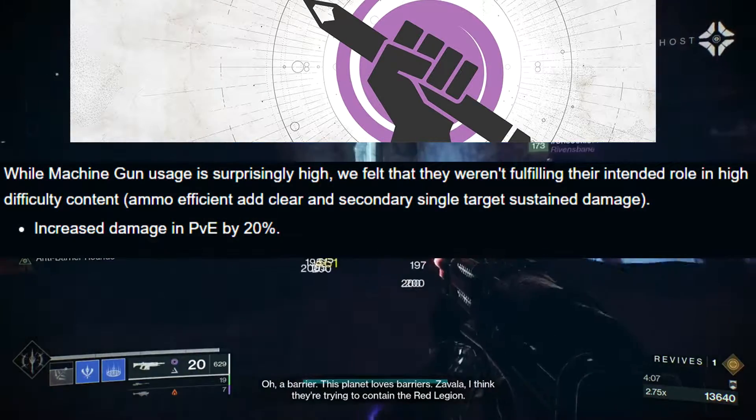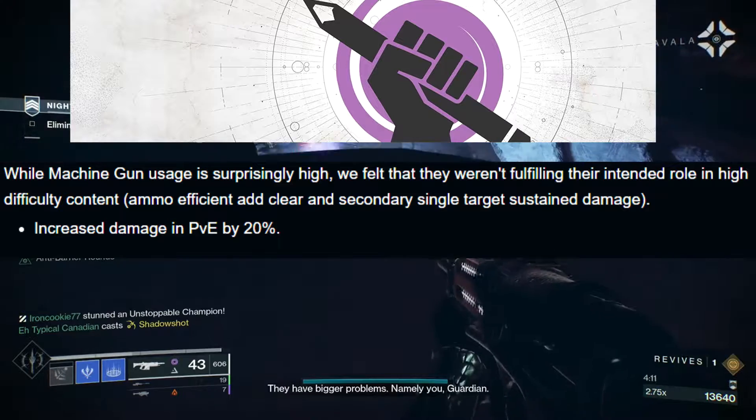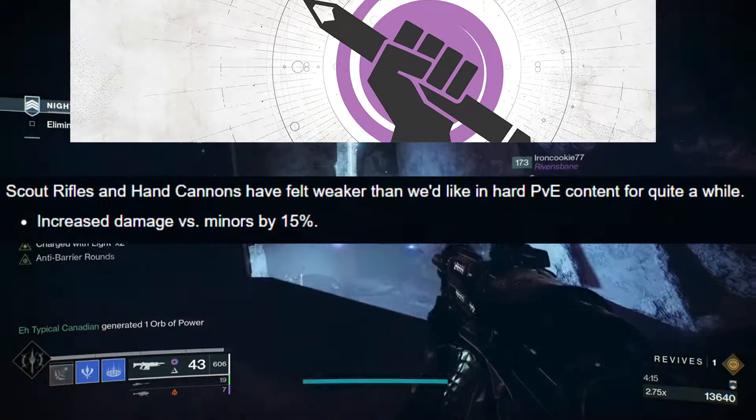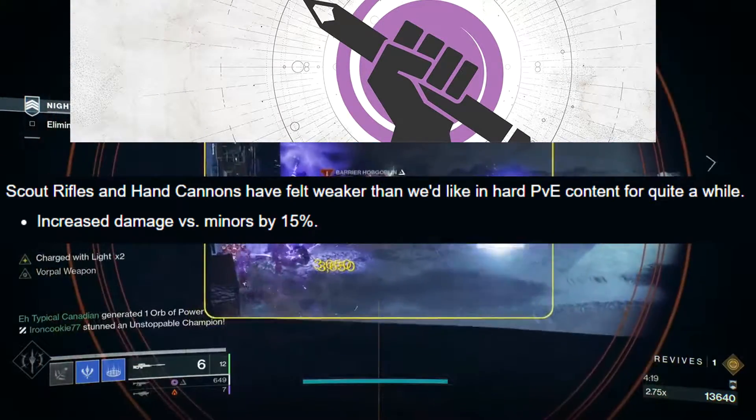Machine guns are also going to get a pretty nice buff — a 20% damage increase in PvE. Xenophage will get a similar buff but not exactly 20%. Scout rifles and hand cannons are also getting a 50% increase in damage versus minor enemies.